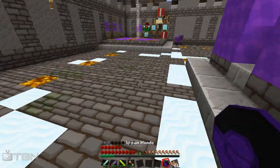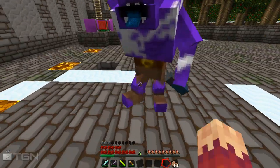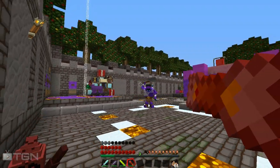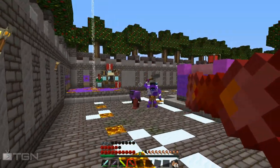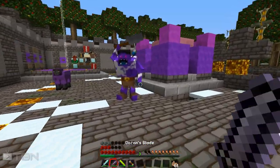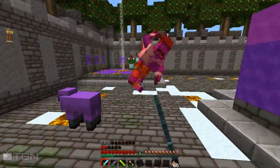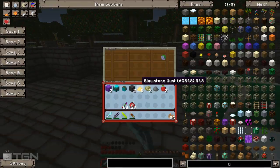Next we have Dr. Mundo. He's actually the biggest model they have in the mod. He's throwing stuff at me - we need to take him out. He drops apples, which I didn't expect. Kind of neat, didn't think he was gonna drop apples.